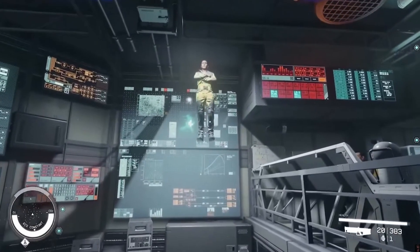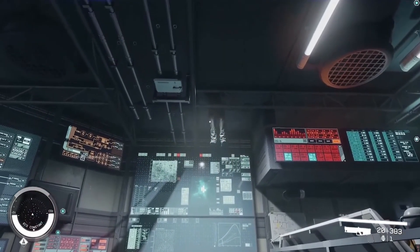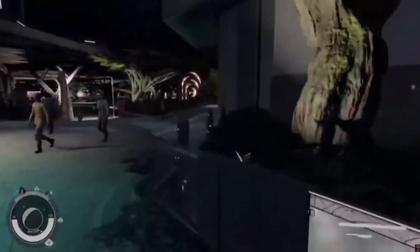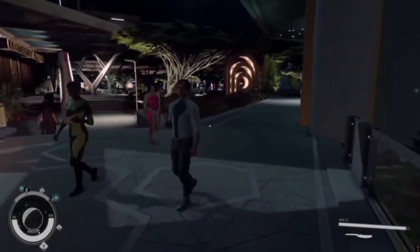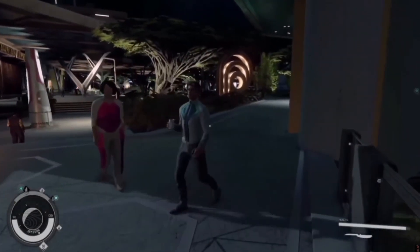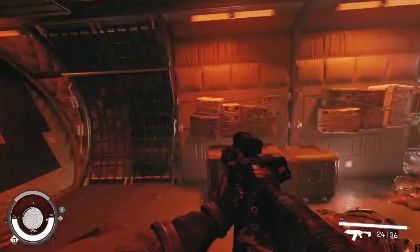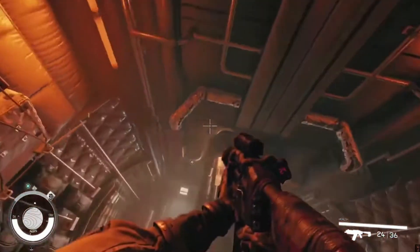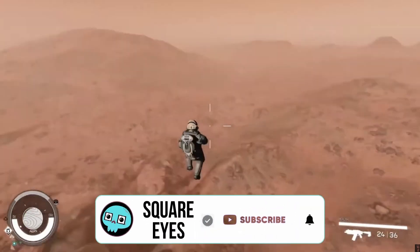Boss travel lacks a clear indicator, leading to frustrating trial and error attempts. Quest indicators need better differentiation, especially when multiple objectives are active. Exploration and settlement mechanics feel underdeveloped, with a lack of convenient features like a list of explored planets and their resources. Manual scanning for resources during exploration can be tedious, especially when players have advanced scanning perks. Planetary traits appear to serve little purpose except as trivia, lacking unique gameplay impact.